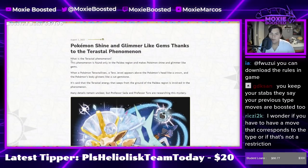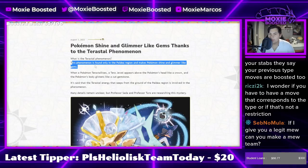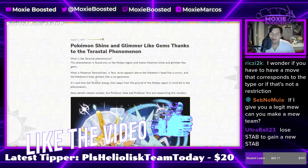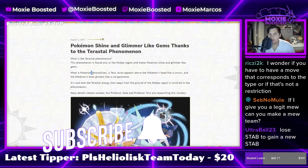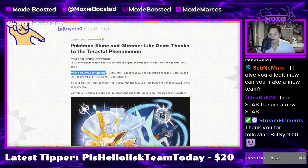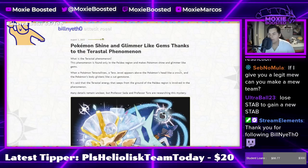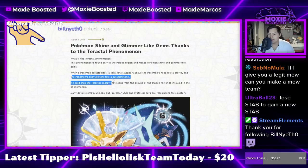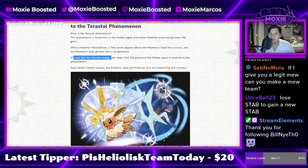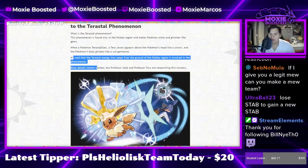Let me read it to you. What is the Terastal phenomenon? This phenomenon is found only in the Paldea region. It makes Pokémon shine and glimmer like gems. When a Pokémon Terastalizes — I'm going to call it T-Rectodactyl — a Tera Jewel appears above the Pokémon's head like a crown, and the Pokémon's body glistens like a cut gemstone.